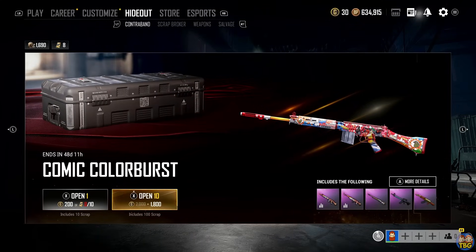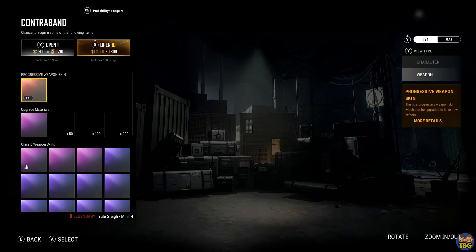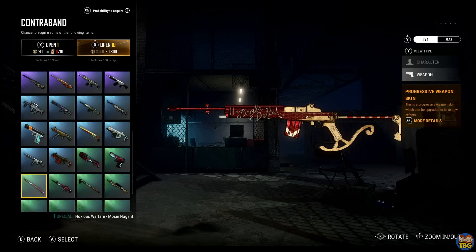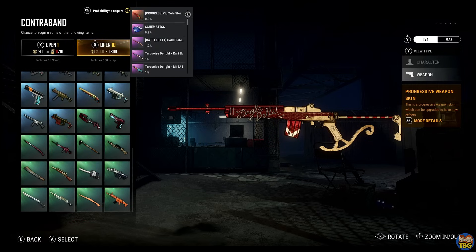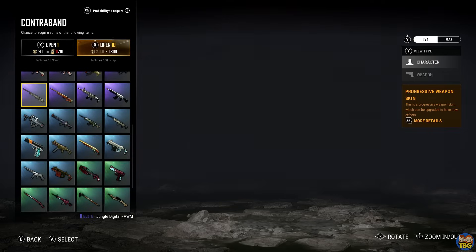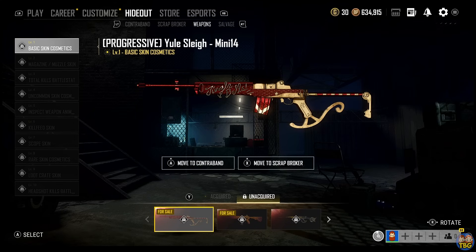Number 42: Contraband crates. Contraband crates and progressive weapons are PUBG's version of loot crates and are a great way to burn through your hard earned cash. You can purchase crates using G coins and hope that you manage to unlock a special gun skin. It's in-game gambling at its worst and I wouldn't waste your money on it. Instead look at options such as survivor passes when they come along, which normally cost around 10 bucks and can give you a ton of different cosmetic items just for leveling them up in game.